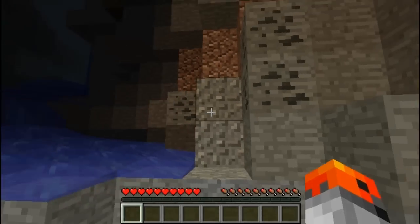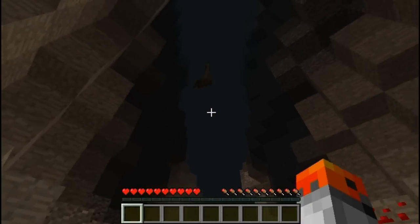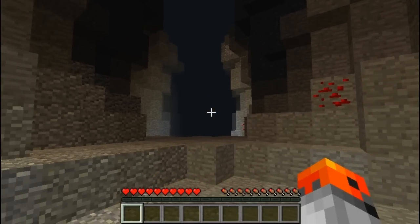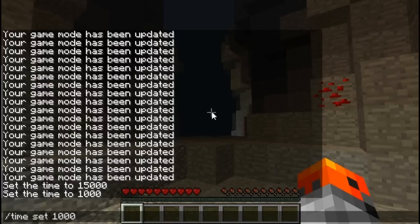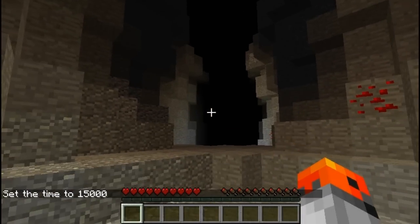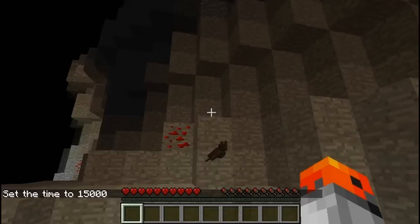I wonder what time it is right now. It is daytime. Look at the color of the fog — it has a grayish color and that means it's daytime. And if we set the time to night, for example 15,000, the fog has a very dark black color. So that's how you can tell if it's daytime or nighttime while you're underground.